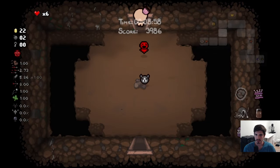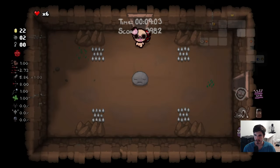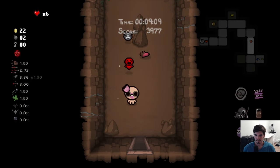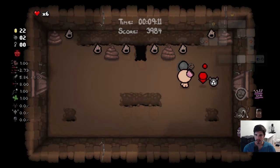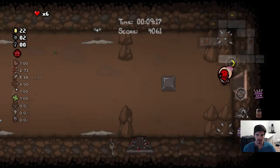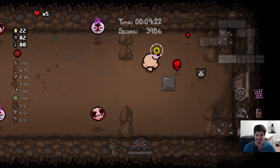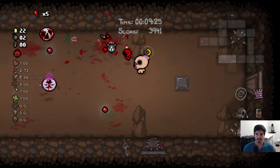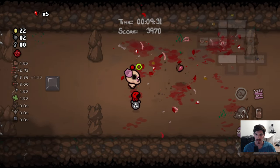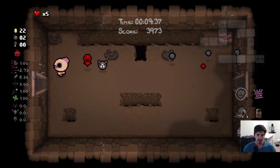We can't have a secret room down there because there's no access to it. Anything good over this direction? We'll use the chocolate milk for those small enemy spam rooms. This is not looking great — but we're fine, everything is okay. Let's go in the curse room, why not? We'll use another heart but maybe we'll get something good.